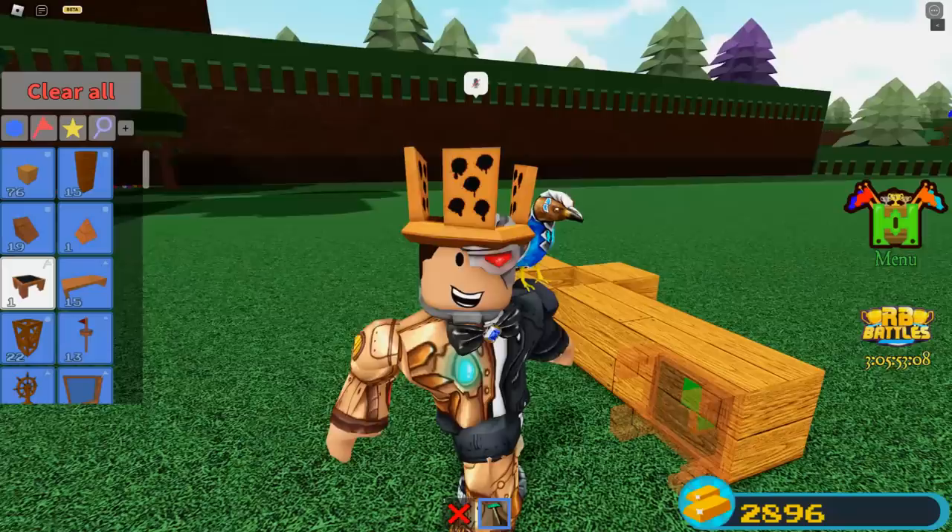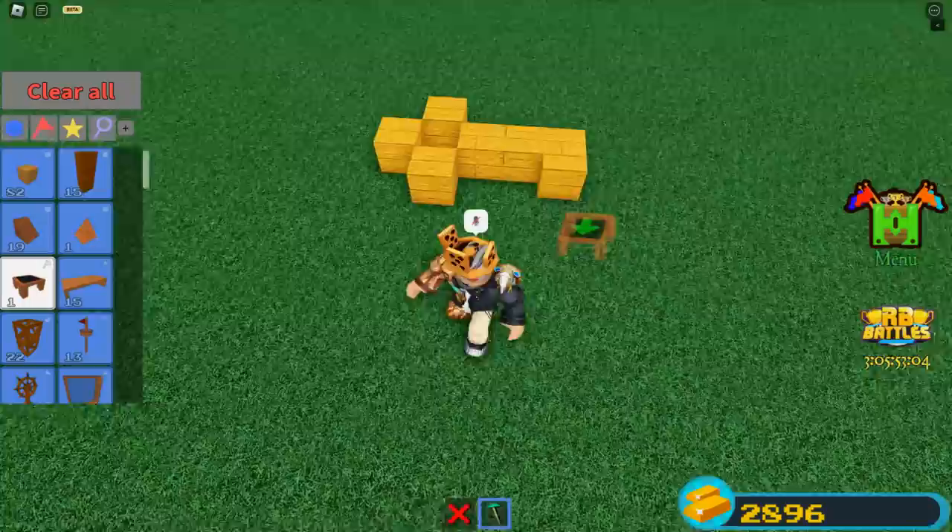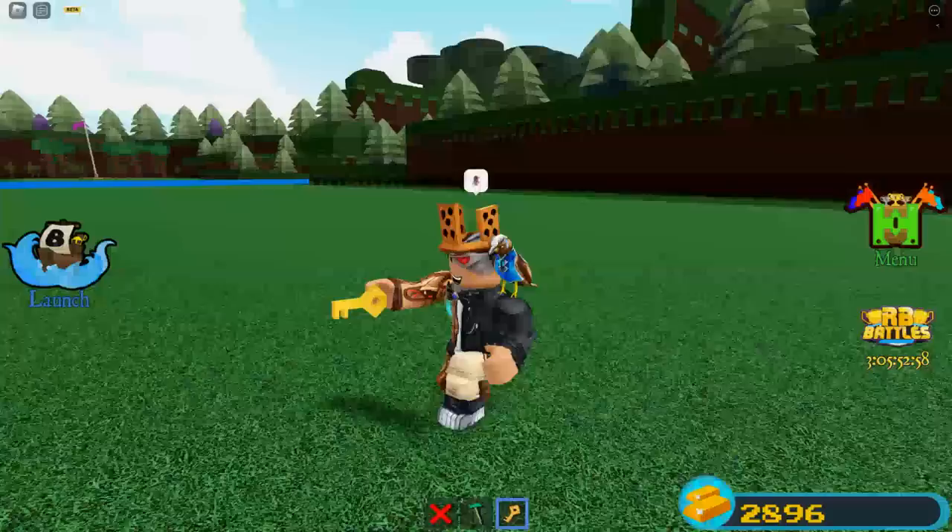Lastly you're going to need the table-looking block, which is actually your seat, and press T to tilt it so that the seat part is facing inwards on your little structure. Place it right at the end so it looks like a key. You'll get a little noise and cutscene and it turns into a very small key — that's the first step done.